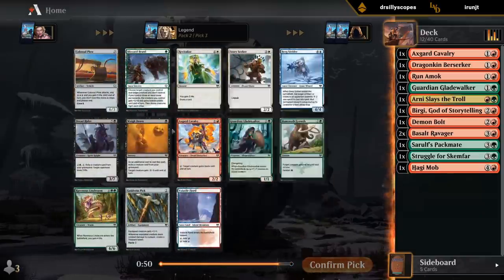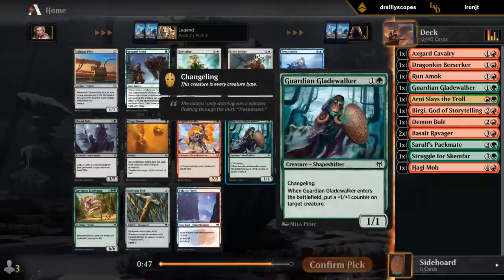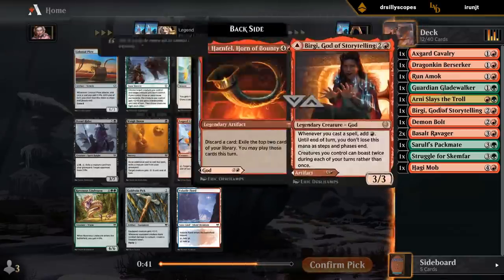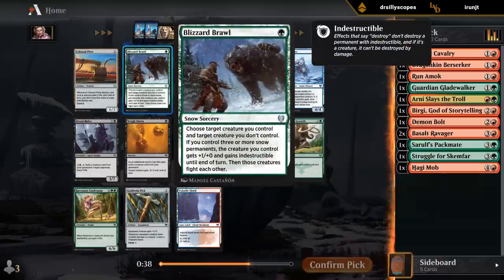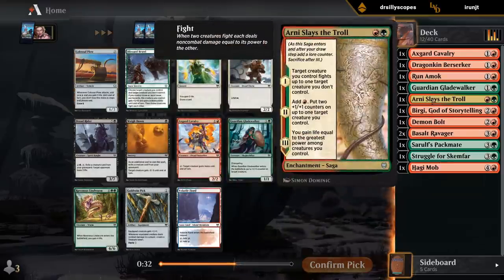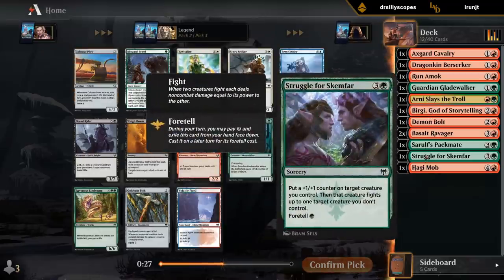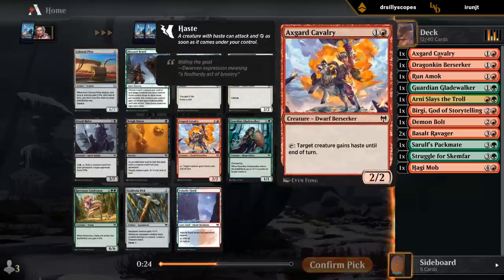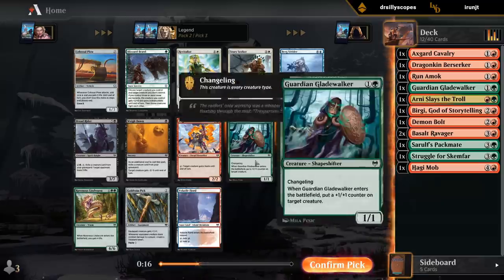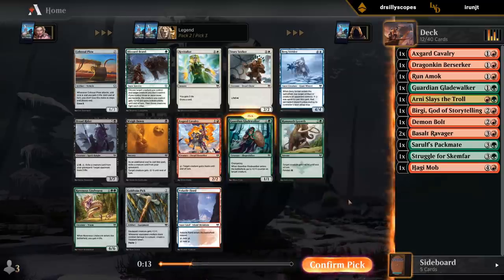Now we're looking at either Blizzard Brawl or probably another Gladewalker. Blizzard Brawl is not going to be at its best in our deck since we're not doing the whole snow thing — it's essentially just a one-mana sorcery to let two creatures fight, which is fine because it's a cheap card. But we already have Slay the Troll and Struggle for Scamphar, which are probably just better versions of that effect. So I'm leaning Gladewalker to solidify our two-drops and get another changeling to make our Basalt Ravagers better. Lindworm could also be a fine curve-topper, although it's pretty interchangeable with other expensive cards.